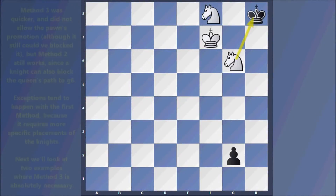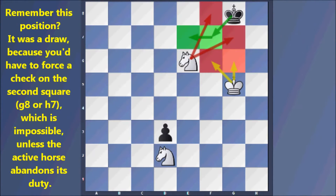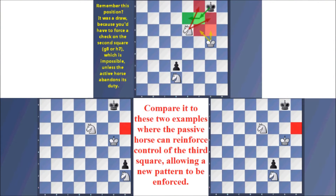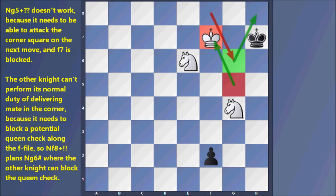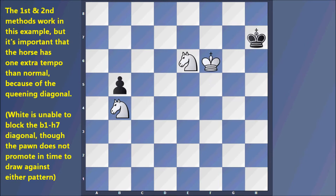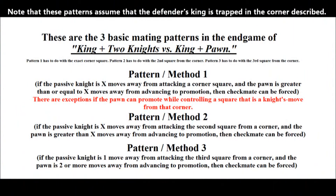We've now established a third mating process: if the passive force is one move away from attacking the third square from a corner and the pawn is two or more moves from advancing to promotion, then checkmate is forced. Remember the earlier position that was a draw because you'd have to force a check on the second square — impossible unless the active force abandoned its duty. Compared to these examples where the passive force can reinforce control of the third square, the first and second methods also work here, but the knight needs one extra tempo because of the queen diagonal, though White can't block and the pawn is not promoting in time.